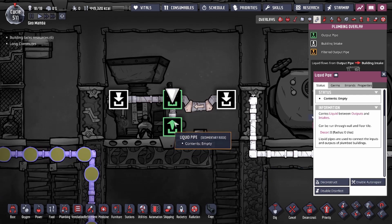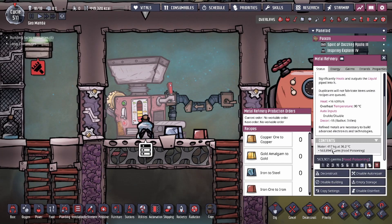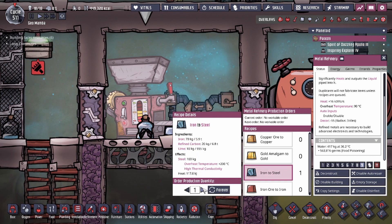So once it breaks, it stays broken — that's going to be the first thing. The second thing is my Metal Refinery is only filled up around 400 kilograms. This is because we want to loop the water and give it space to loop.